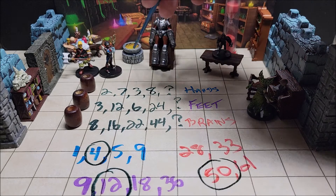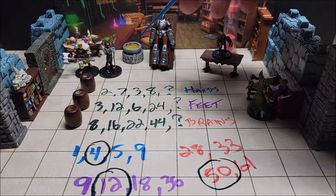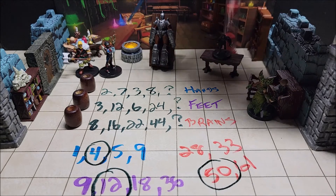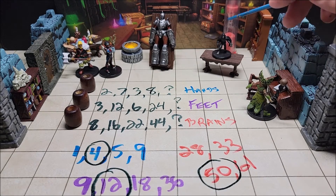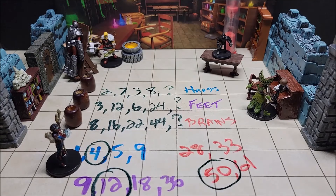Behind the golem is a mechanism with a crank and wires. If players can't figure out what to do, allow a DC 15 Intelligence (Arcana) check — on a success they learn that the wires' nodes attach to the temples of the flesh golem, and cranking it sends enough electricity to kick-start the golem and bring it to life. Once activated, the flesh golem comes to life just as the hourglass runs out. It sniffs the air, moves out of the mechanism, walks to the door, enters the four-digit code, and walks through — allowing the characters to escape.